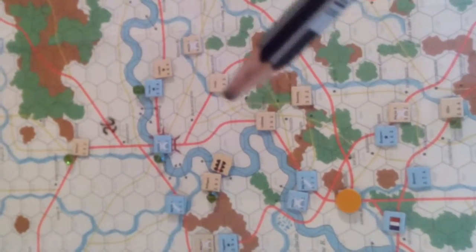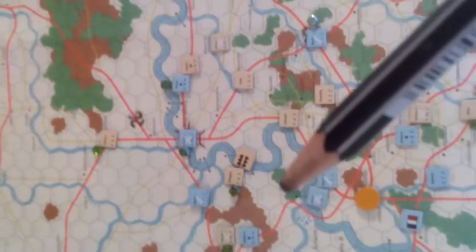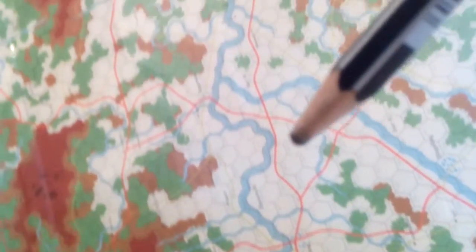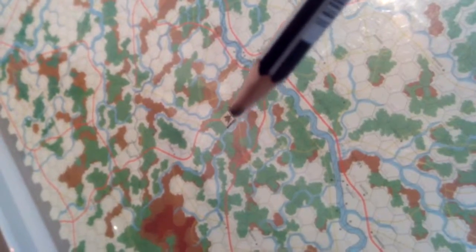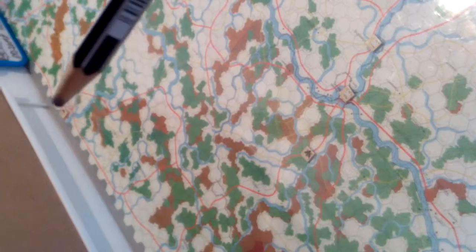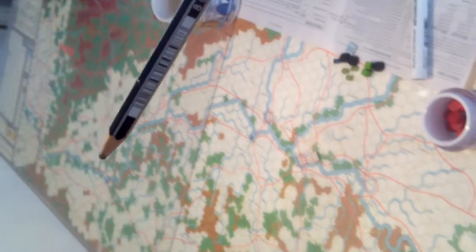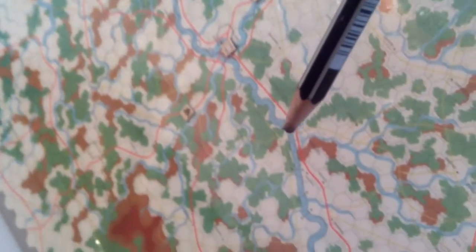The Austrian Archduke Charles is here. Napoleon is here — I've just finished the French turn. The Austrian supply route goes all the way back here; that's what's called the dispatch distance to its centre of operations, and its supply source is here. Back here is Vienna, so you can see what a long way we have to go — if in fact we need to go.